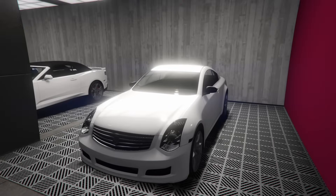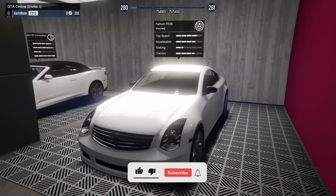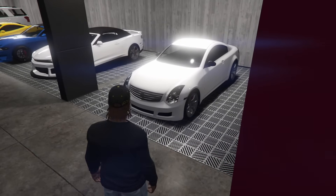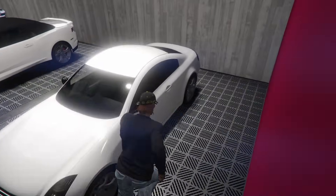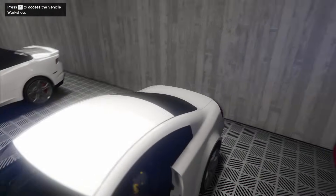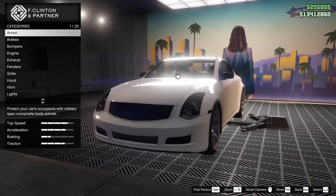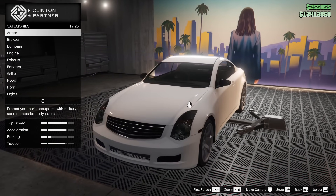Hey boys, it's Armdun. Today we're customizing the brand new Fathom FR36 in Grand Theft Auto Online. This is based off of a G35, which is pretty cool — I drive a G37 in real life. We're going to see if we can rice this thing out and make it absolutely awful like most G35s in real life.